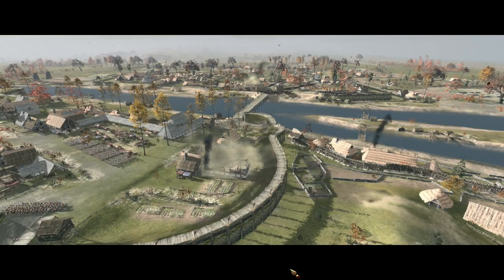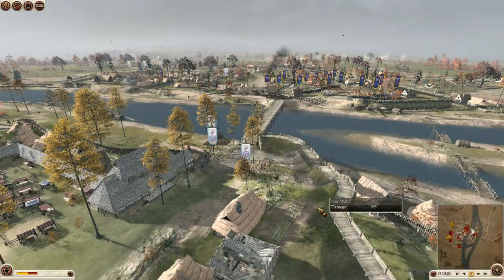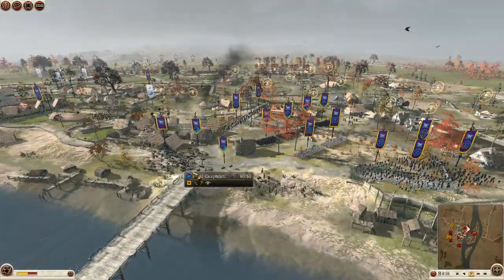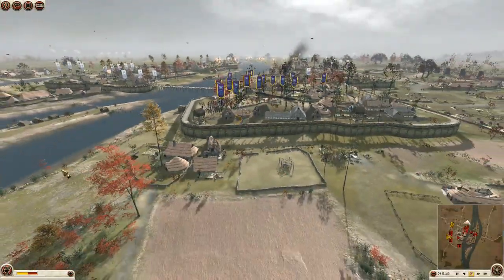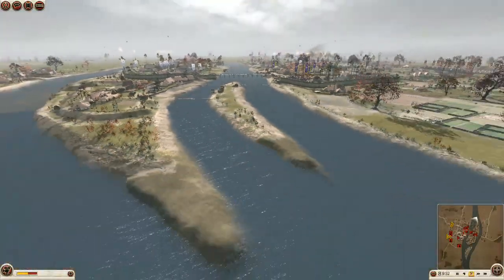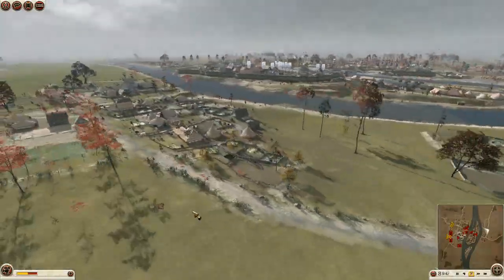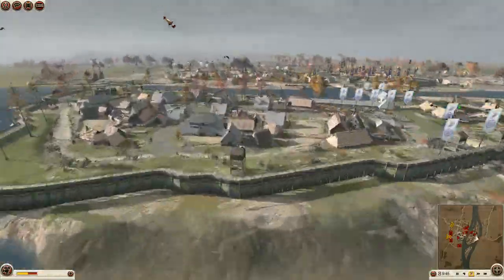Hey, what's up guys? This is Oakley and Rome 2 Total War. We're going to be playing a multiplayer battle. This is going to be myself as Parthia, deployed in this barbarian city. It's a very cool map split with sort of an island here — almost looks like ancient Paris. I can't remember the name of the map, but it's very cool for sieges.